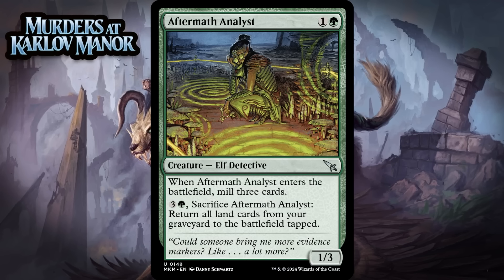Next up, it's Aftermath Analyst, which for 1 generic and a green is a 1/3 elf detective at uncommon. When it enters the battlefield, you mill 3 cards, and you can pay 3 generic and a green and sacrifice it to return all land cards from your graveyard to the battlefield tapped. This is a nice early game enabler for collect evidence decks that I would be interested in playing already if it just had the enter the battlefield ability. Collect evidence is a graveyard mechanic, so the fact it can also snag you some lands out of your graveyard is nice too, especially because lands don't help you collect evidence anyway. I'm giving this a C+.